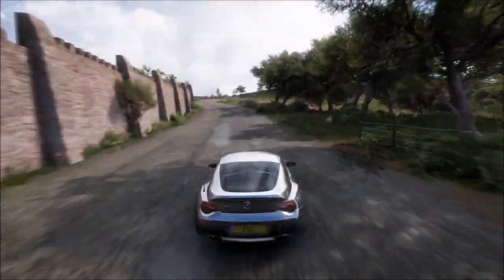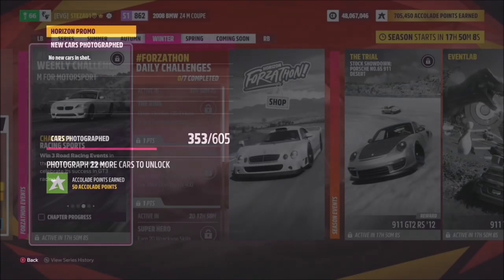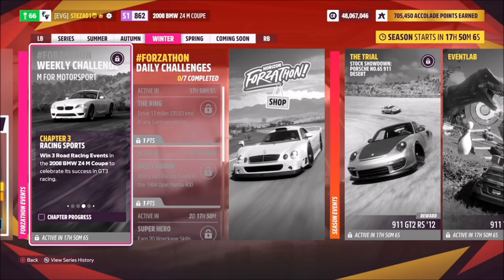The first challenge simply wants you to take a photo of the car. As soon as you leave your Horizon festival, just push up on the d-pad, then right trigger, and take a Horizon promo quick shot. First challenge done.